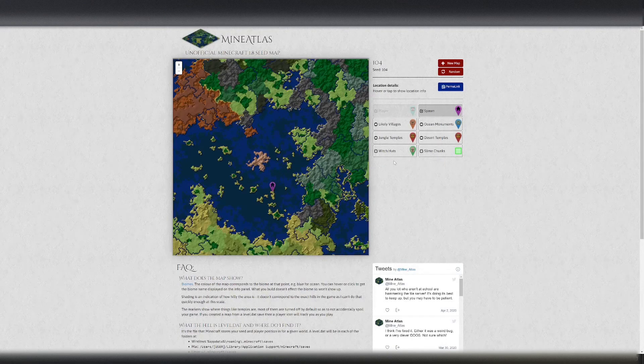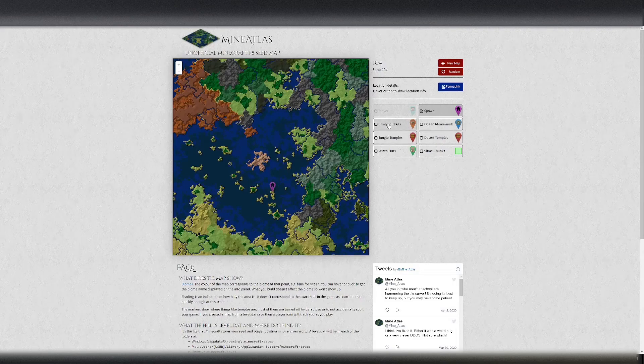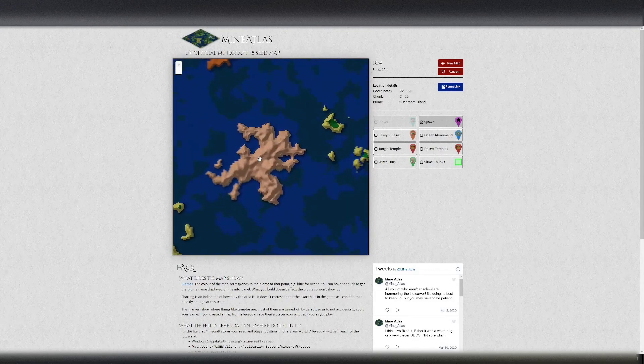The most important thing we're looking for today are slime chunks, but you can see Mine Atlas also helps you find witch huts, jungle temples, desert temples, and ocean monuments — which is how we found our original ocean monument. You can also see the spawn right here, and here is our little mushroom island all by its lonesome, which we transformed into a desert island.